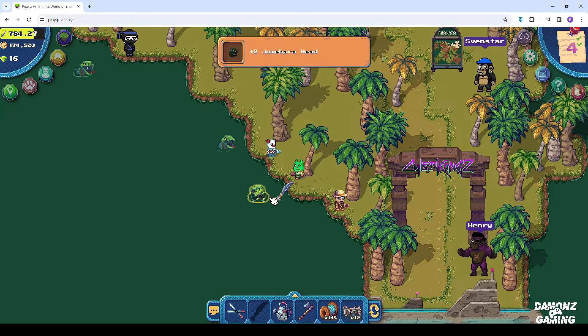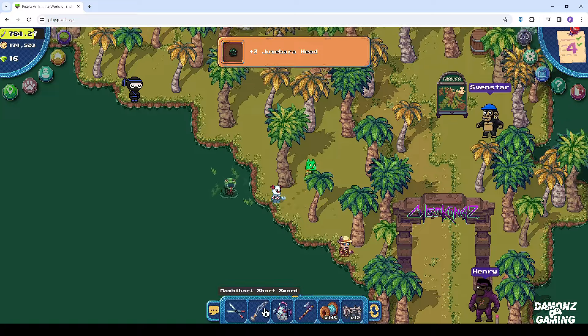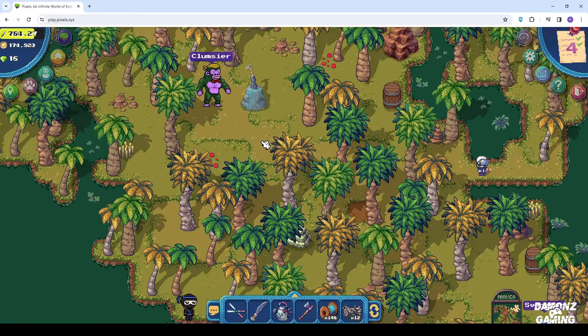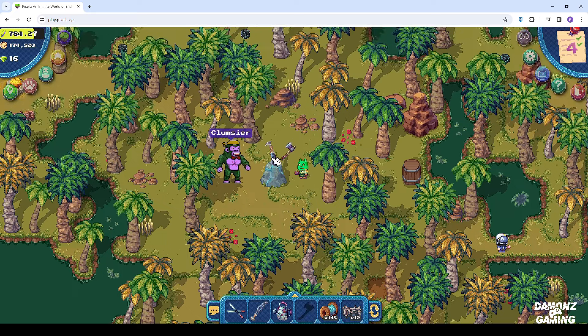Once you arrive at Cyberkhan's island, go to the center. Make sure you have your axe in your inventory because you'll need it to get the sword to kill Jumabara. Once you get your sword, let's collect Jumabara.